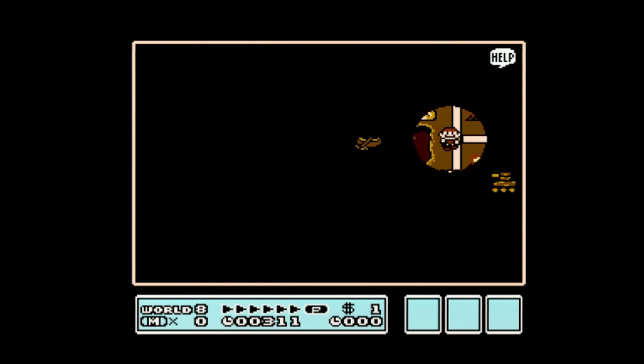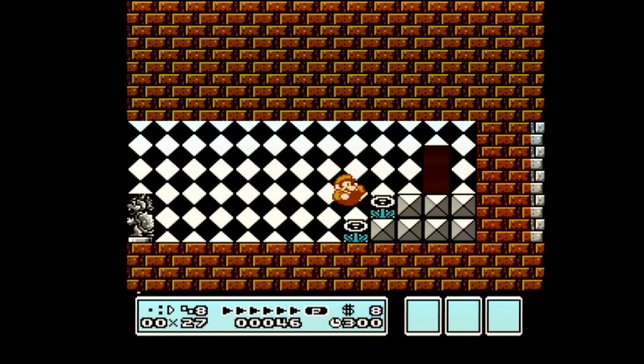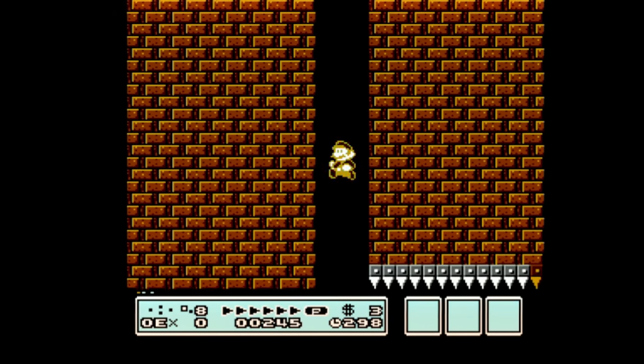Killing Bowser with a star works, but softlocks you forever. Also, you can juggle him. I have to use a different game to set this up, because in the vanilla version you'll never have a star to Bowser — but check it out.